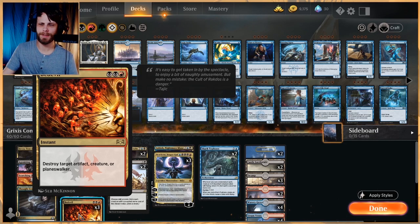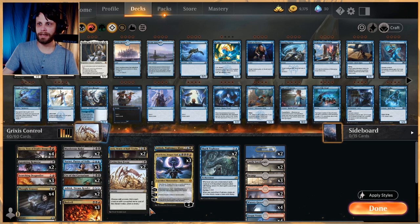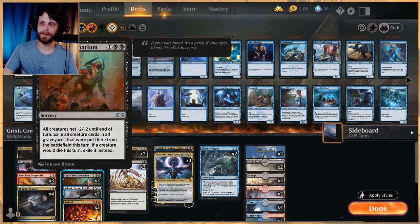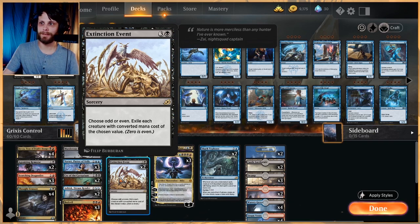Bedevil is some point-and-shoot removal for artifacts, creatures, and planeswalkers — a really efficient spell for three mana at instant speed. It's a little difficult to cast but for this deck it's not too bad. As far as sweepers go, we've got two Cry of the Carnarium. Sometimes this just doesn't do it, sometimes it really does. It's important to have, but a lot of times it misses the boat — if they've got a 2/3 out it doesn't kill it, but against mono-red it's very welcome.